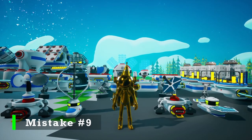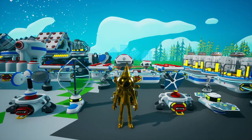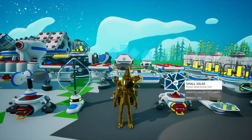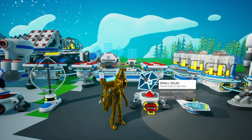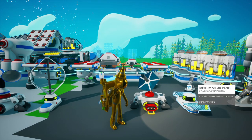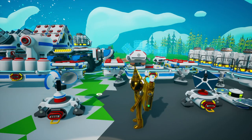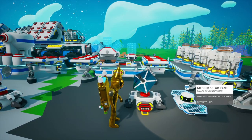Our ninth early game mistake in Astroneer is going to be using the medium wind and solar in the early game instead of the smalls. The small solar is actually worse than the medium solar for the amount of power it puts out given what it costs, so the medium solar is better than the small for what it costs. But I still recommend that you use the small because bytes are really important, and it's not worth the little extra amount of solar you're going to get for the byte cost to unlock it in the early game. So I recommend that you wait until the mid-game to unlock the medium solar. As for the wind, the small is literally just better for how much it costs and how much it puts out, so never use the medium wind turbine at all. Always use the small wind. But with the solar, yes, the medium is better — just do not unlock it at the very start.